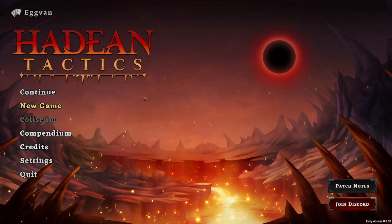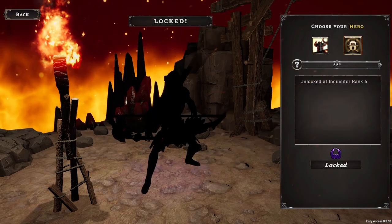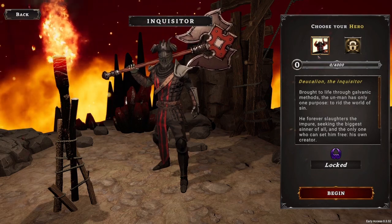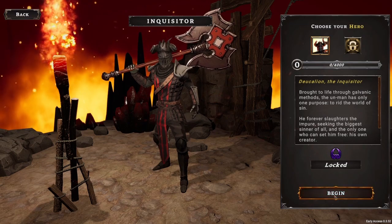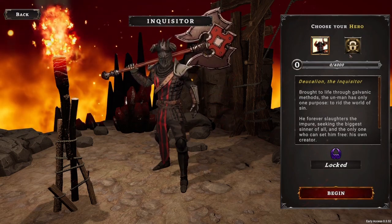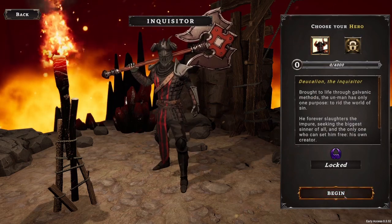We're going to jump right into a new game. As you jump in you have a choice of hero — right now I just have the one unlocked, I haven't played much of this game. We're going to jump in with the Inquisitor. I don't know quite how many heroes they're going to have, but there are at least two for now and I think they are going to be adding more.